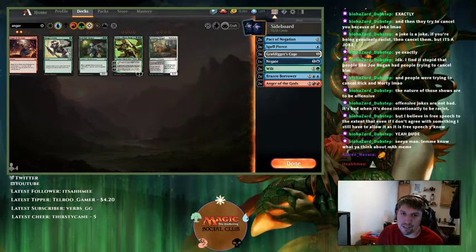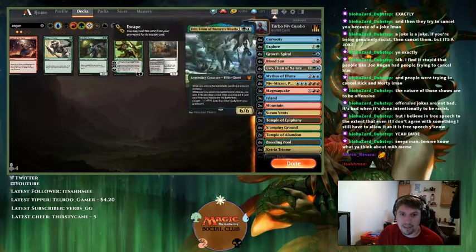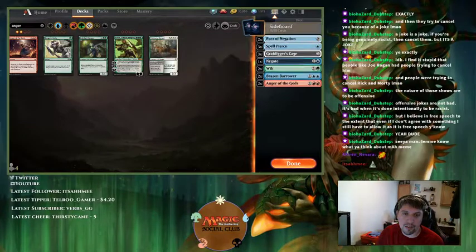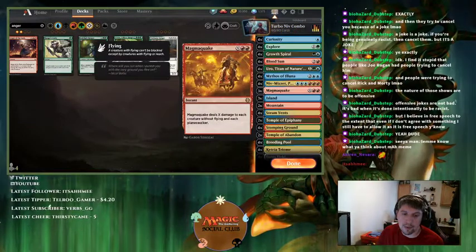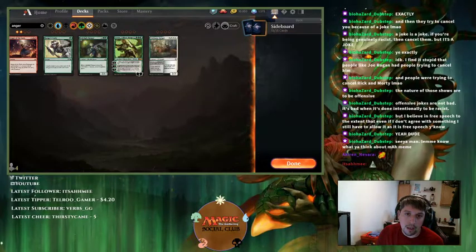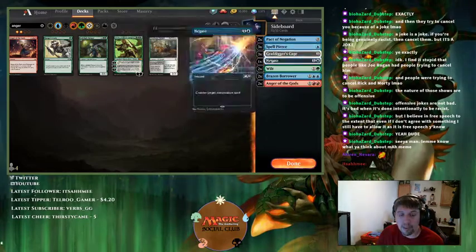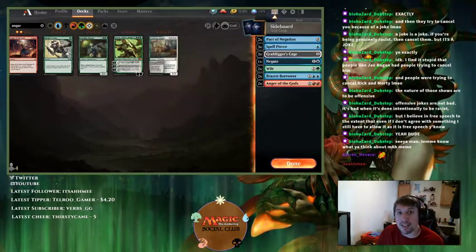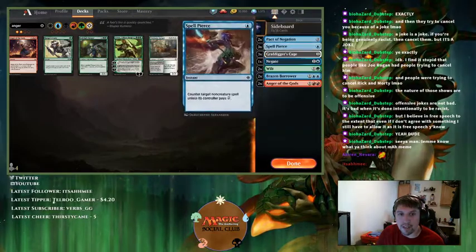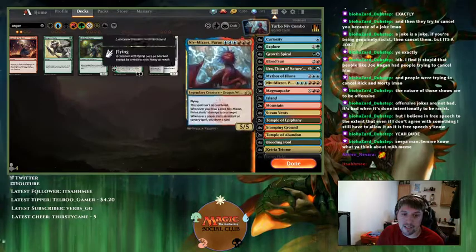Bring a couple of Cages in so they can't Collected Company you. Use counter magic to leverage your sweepers — Magma Quake is embarrassing against Spirits because all the creatures fly. Or this might just need to be a different angle: don't play counter magic, play bigger creatures instead. Juke them with the combo and go to a creature plan — cut Niv-Mizzet and Curiosity and instead play like four Gargaroths and Questing Beasts.